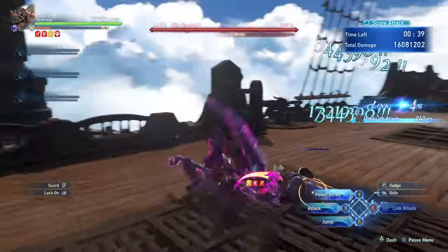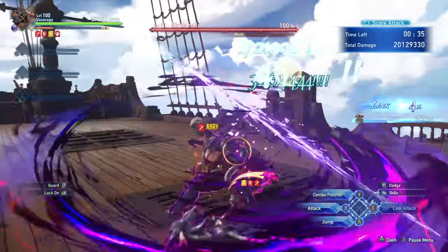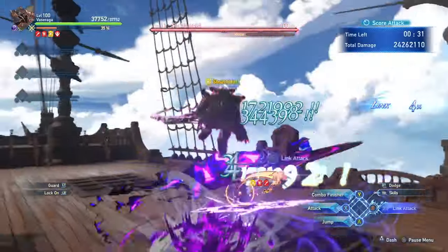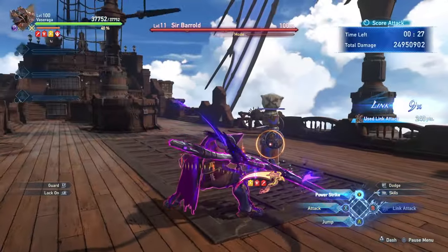The general playstyle usually involves looking for windows to attack and charging up your heavy-hitting attacks so you can unleash them on enemies, which can be a little difficult against highly mobile foes. But if you're able to master his timings and understand boss windows, you can get a lot of benefit from Vasaraga in any fight.